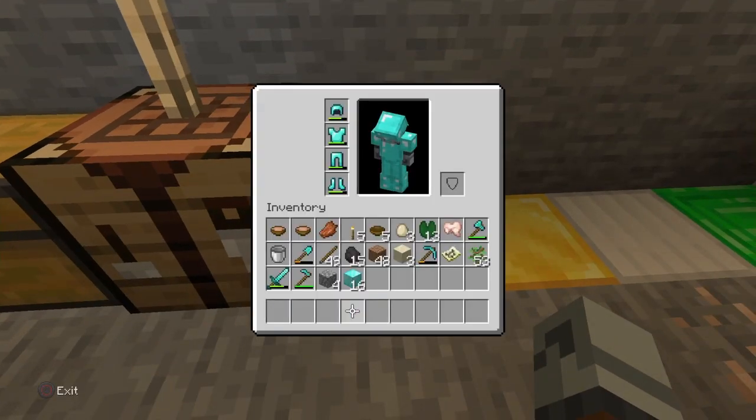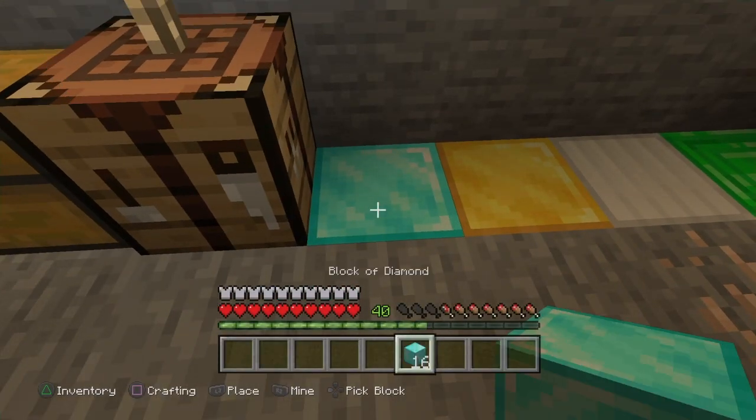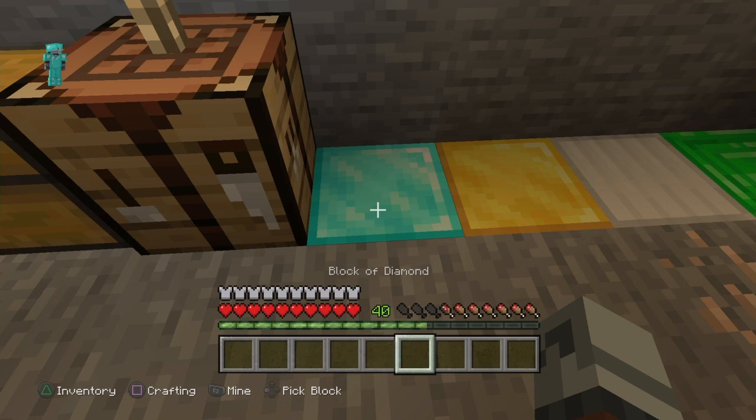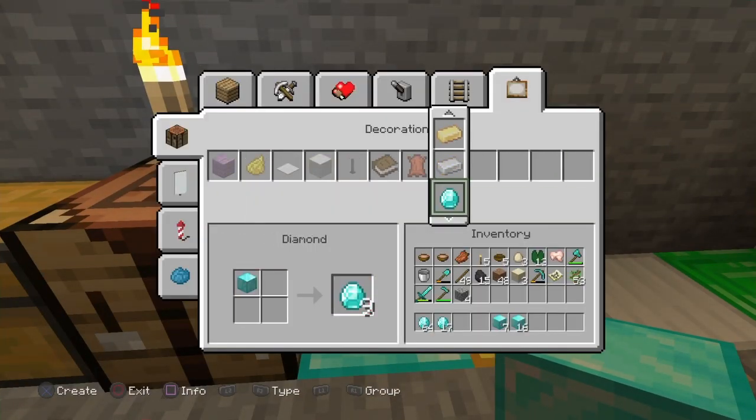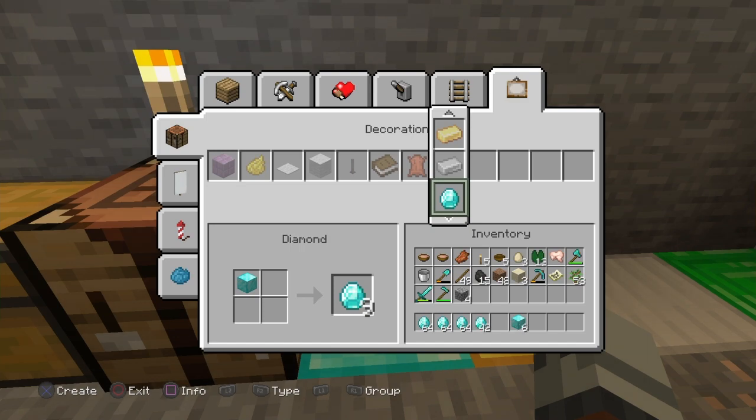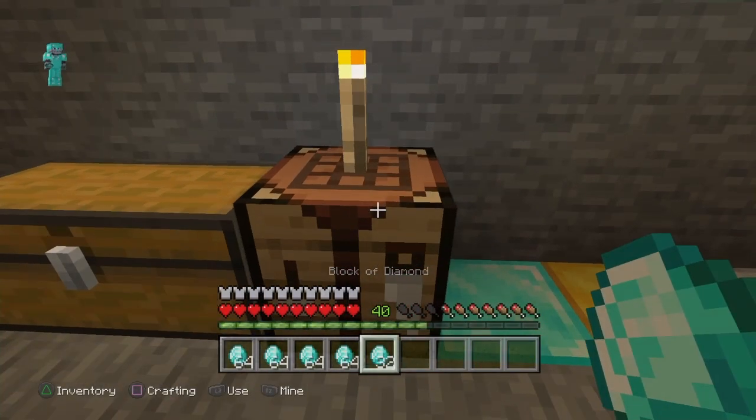Then you're gonna open up your crafting menu — the one that has the four squares — and convert the blocks into diamonds. From there you're gonna go to the crafting table and turn the diamonds into diamond blocks, and you would have successfully duplicated your diamond blocks.